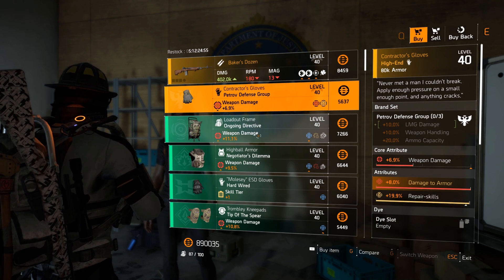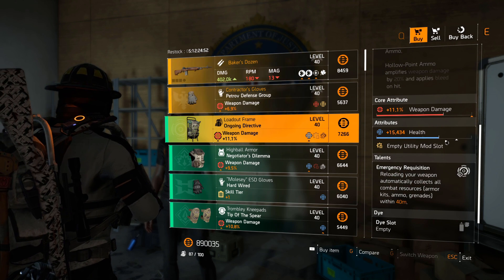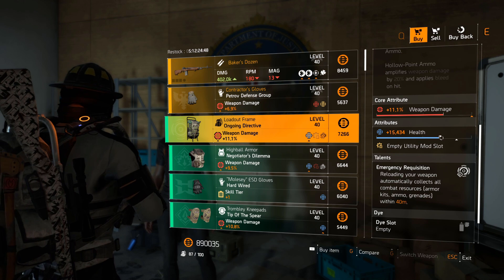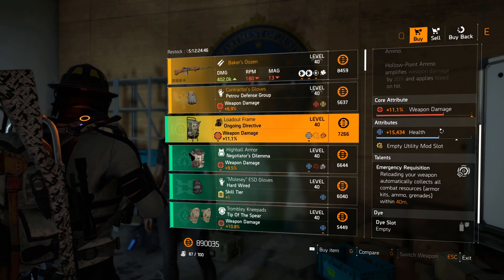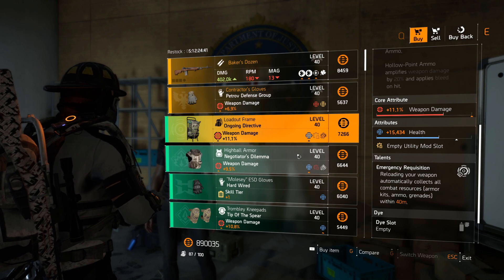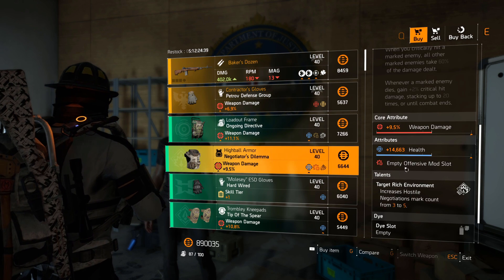Ongoing Directive backpack — 11.1% weapon damage, 15k health. This is a very good backpack if you're looking for one, because that weapon damage is not bad at all, especially considering how badly the vendor resets have been lately.